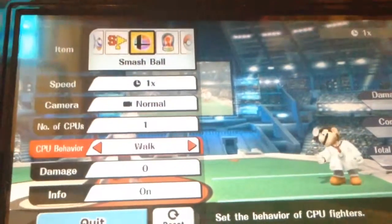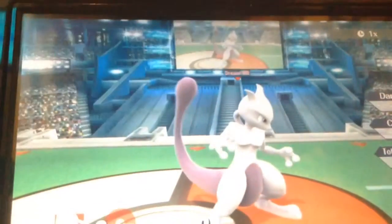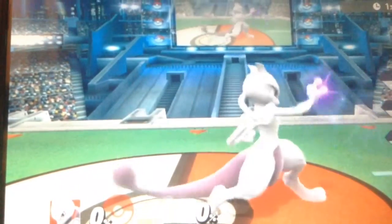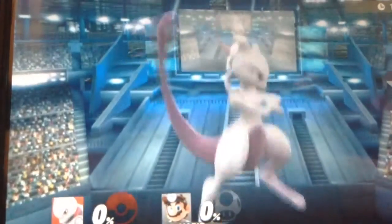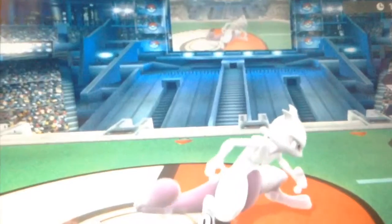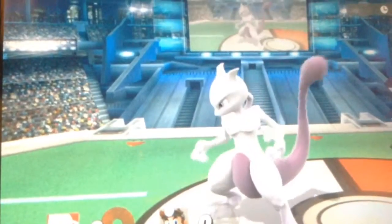Let's zoom in real quick. So this is Mewtwo's Jab. This is Mewtwo's Teleport. Down Tilt. Forward Tilt. Up Tilt.